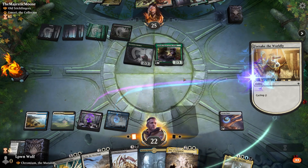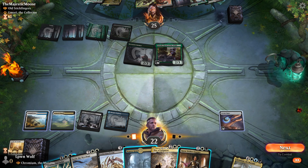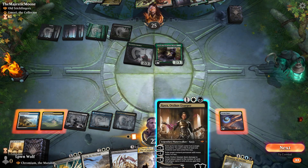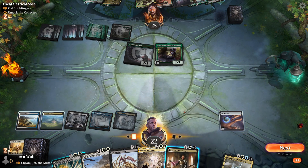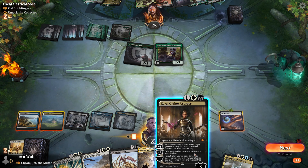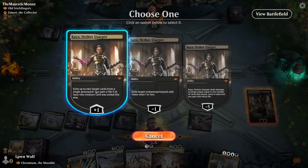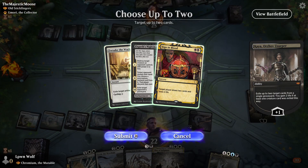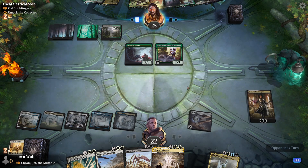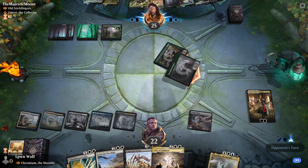Let's cycle with Forsake the Worldly and see if we can get anything. Kaya — fantastic versus that deck. I think we're going to cast Kaya here, then they probably won't get to attack it. It's a bit of a gambit. They can spend the entire turn killing Kaya, but that means they can't go for their big plays. Okay, so they spent the whole turn doing that — fair enough. Interesting.